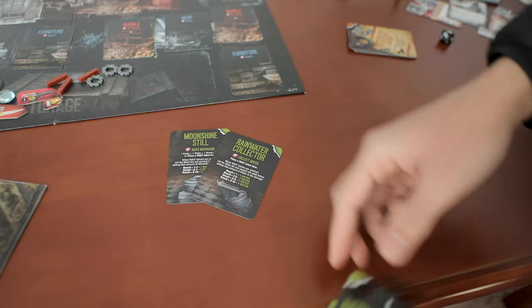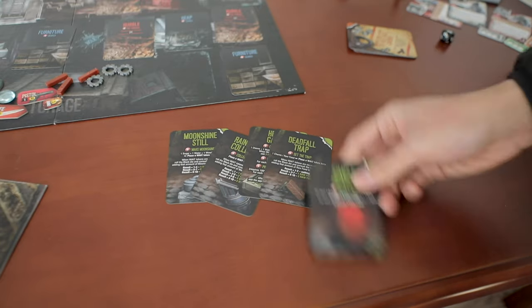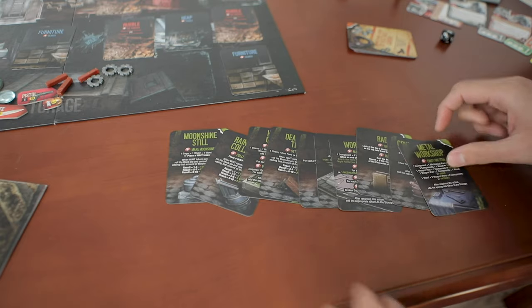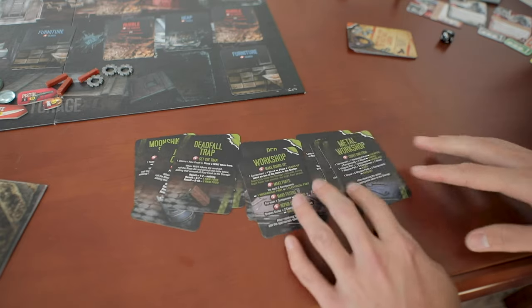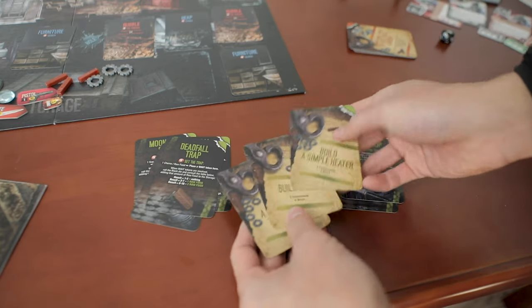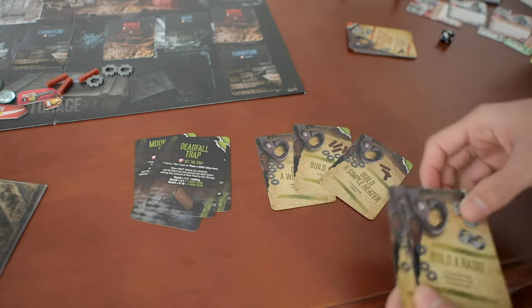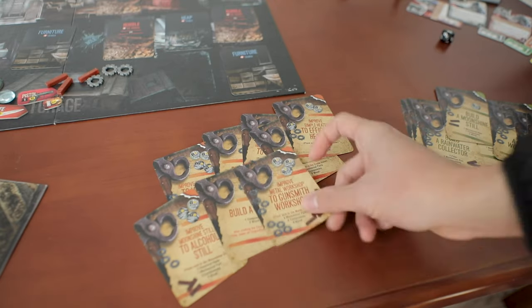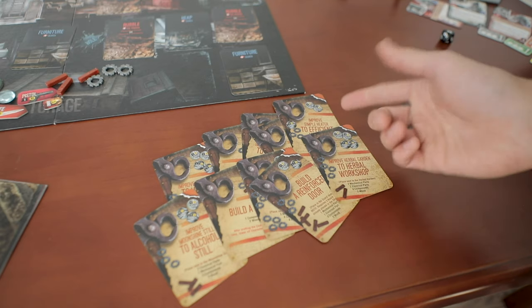The building cards are another issue showing the game's video game roots — a screen could lay out 15 things available to build, but in the board game these are annoyingly double-sided with different costs and abilities. If there could be a single sheet showing all of them, it would make building far less daunting for newcomers.